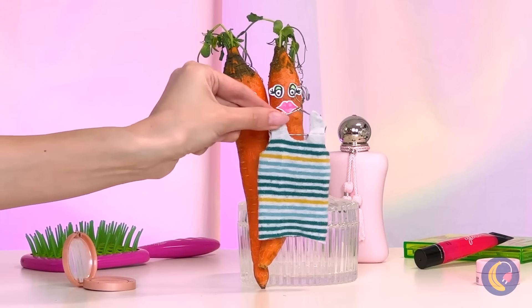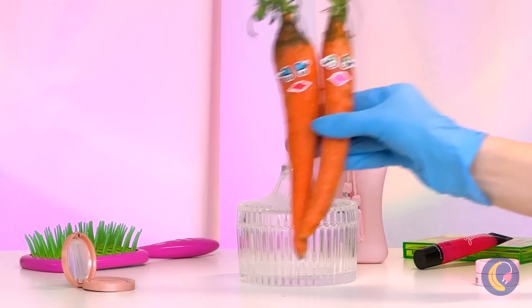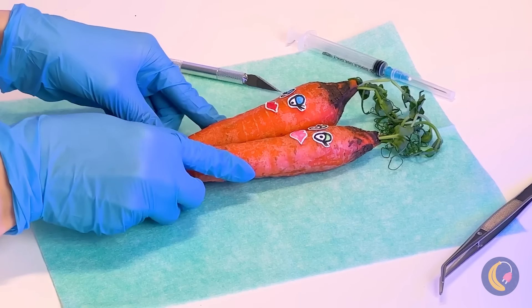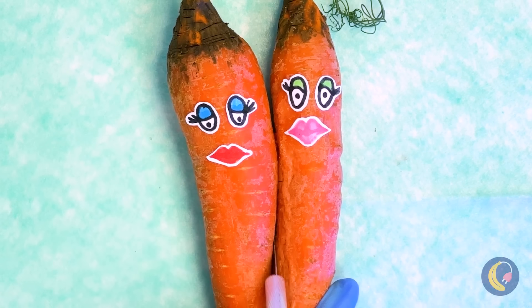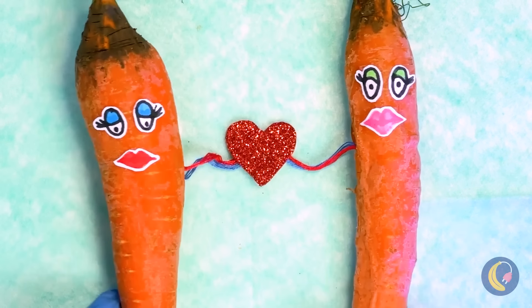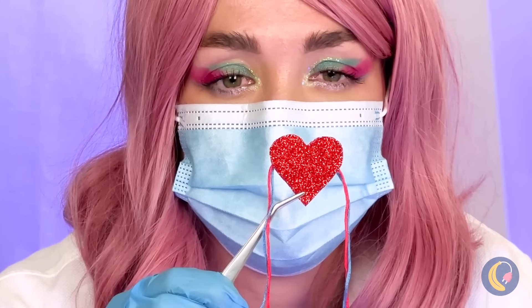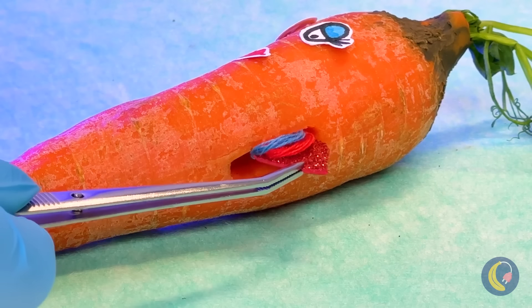The carrot sisters sure are close. They're attached at the hip. Okay, it's actually more at the torso. Uh-oh, they share the same heart. Good thing they got such a big one. There's enough for two. Just seal them up.